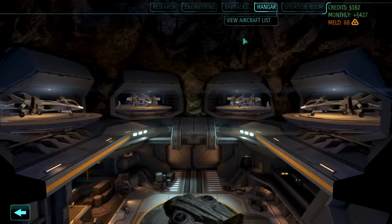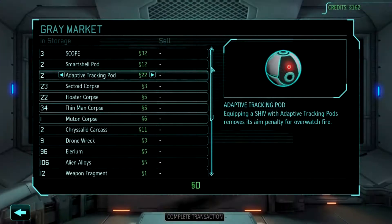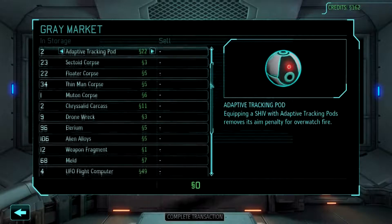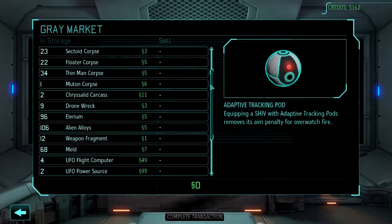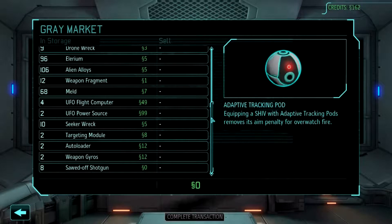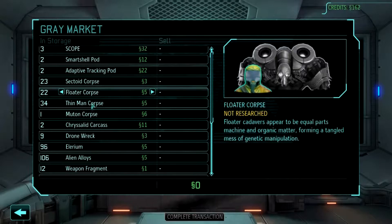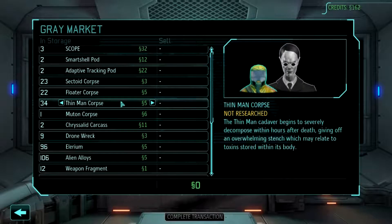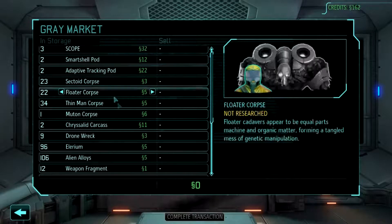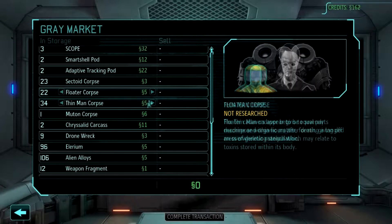Once we put some more research into that we really need it. Is there anything we actually want to sell? It'd be nice to get the Officer Training School up ASAP. We've got 96 Elyrium, 106 Alien Alloys — admittedly we're going to get through them very quickly. I would say hold off for now. I don't see anything we could just happily sell. We've got all these — I'd be tempted to sell a few. All we need is 38 — that's seven of these and a sectoid. What about the floaters? I'd say we don't need 34 thin men.